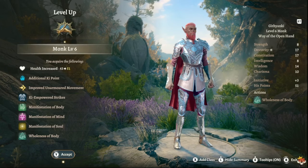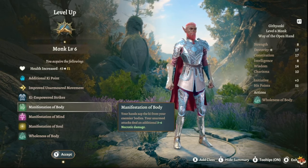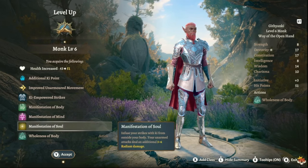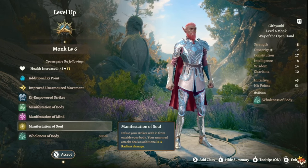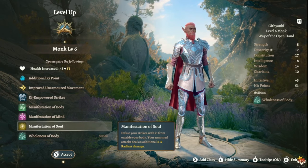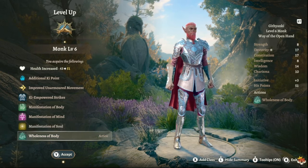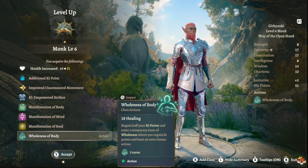At level six you get Ki Empowered Strikes and your manifestation: Body, Mind, or Soul, adding three to six necrotic, psychic, or radiant damage. It might not seem huge, but if you're attacking four times that three extra damage becomes twelve damage per round. You also get Wholeness of Body for healing and recover some Ki points.